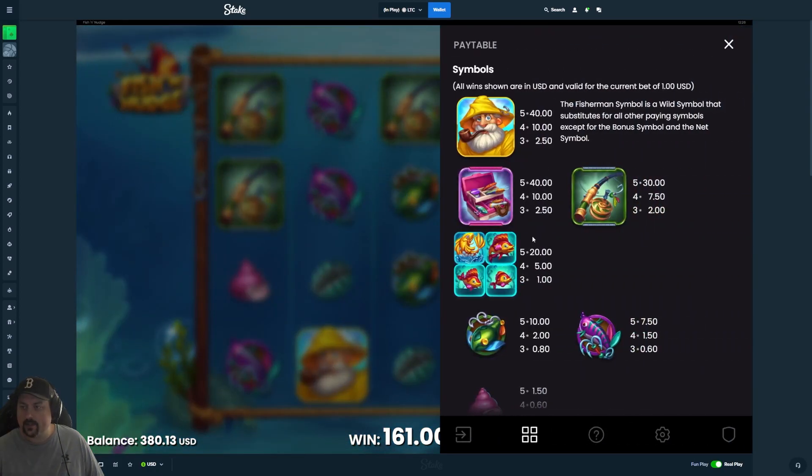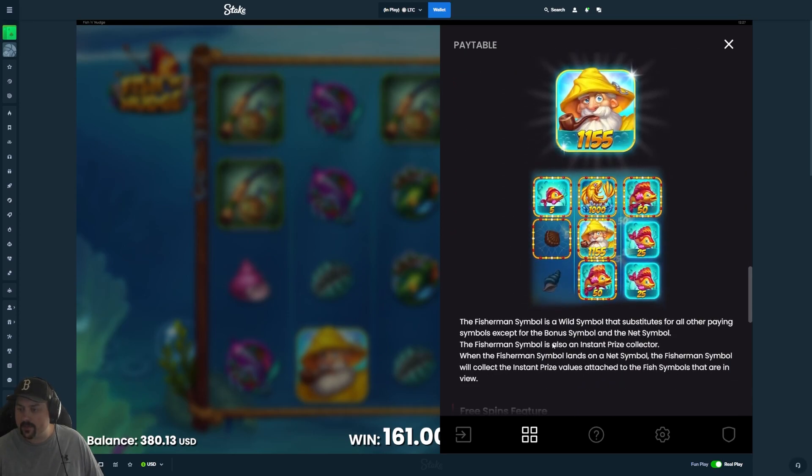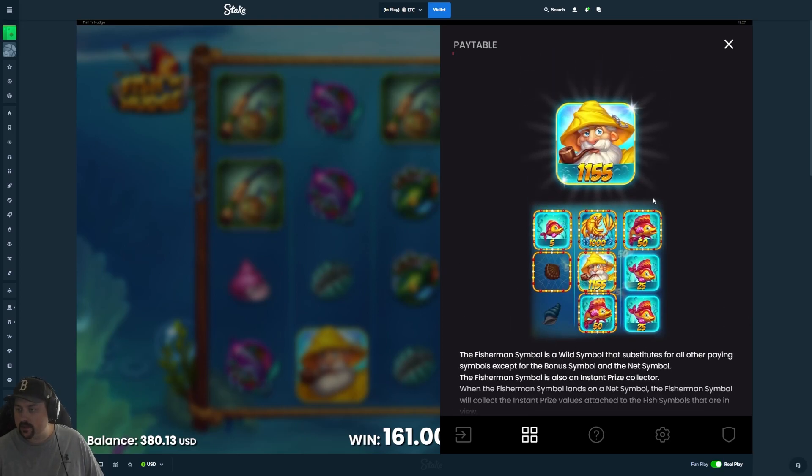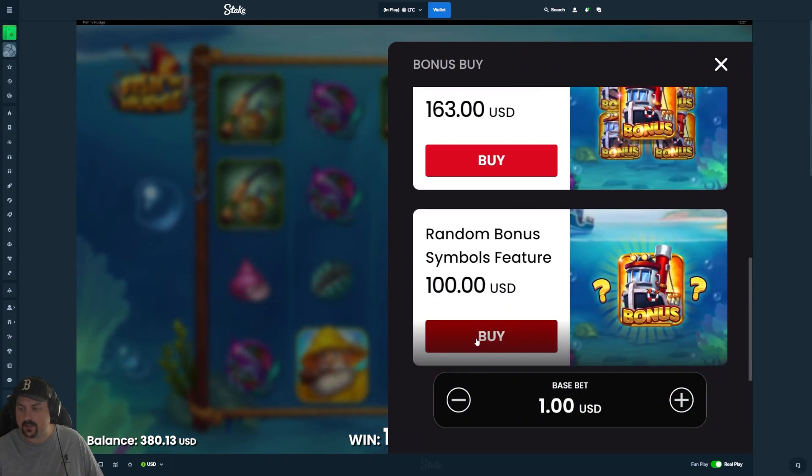Let's do some investigating here. It substitutes for all other paying symbols except for the bonus symbol — max win of 10,000X. Fishman symbol is a wild symbol that substitutes for all other paying symbols. So it's like a collector or something. Hopefully we find out. Let's do one more mystery.